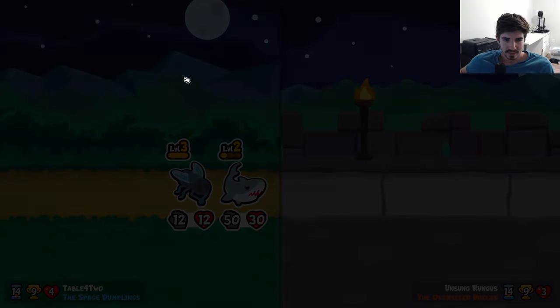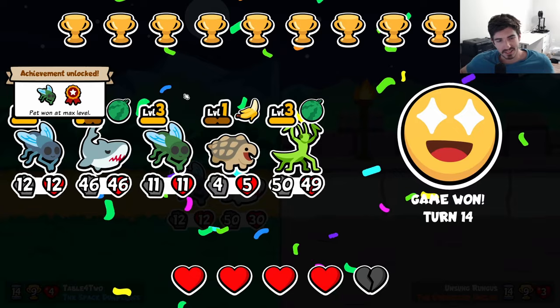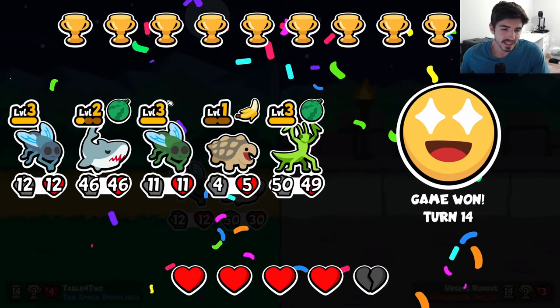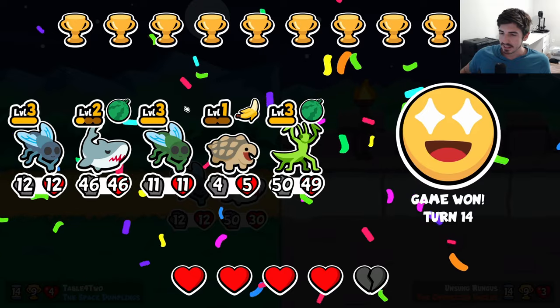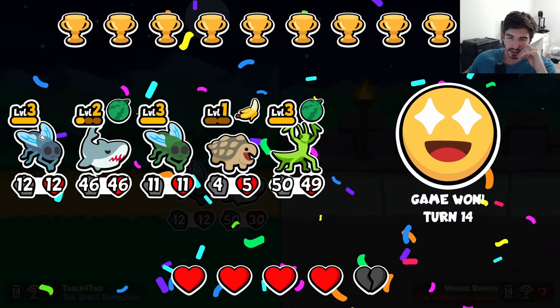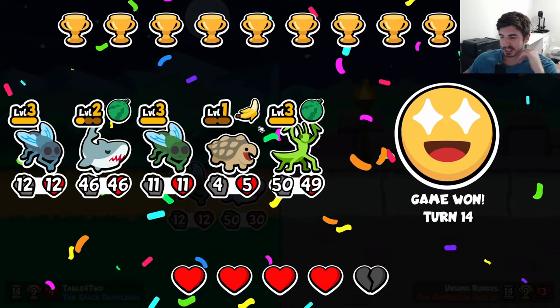And there it is — get that sweet zombie fly victory. Very chill, very easy. That's just as good as you can get as far as praying mantis and shark combo. You throw a little fly in the mix and it just helps out a lot.